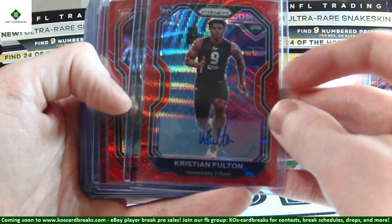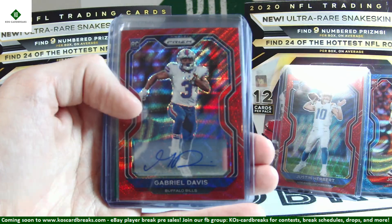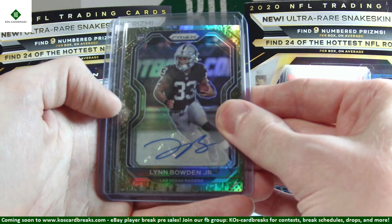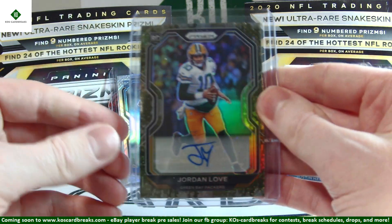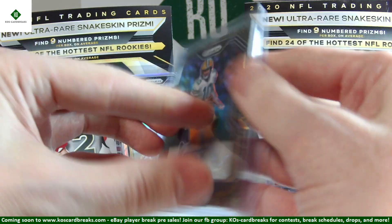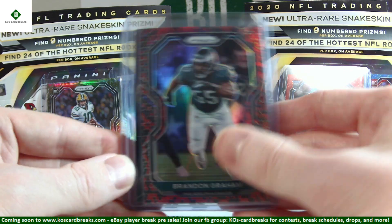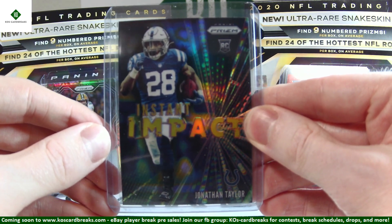Starting off with the color autos out of 149: Christian Fulton, Grant Delpit, Donovan Peoples-Jones, Keyshawn Vaughn, and Gabriel Davis. Moving down to 75s, we have Jake Frum for the Green Scope Auto. For Camo autos, we have Lynn Bowden Jr. and Jordan Love — big one there. Jordan Love Camo Auto out of 25, number 21 out of 25. Last but not least, our Case Hits: Naked Skin Brandon Graham, and Instant Impact Jonathan Taylor. That closes off the recap.